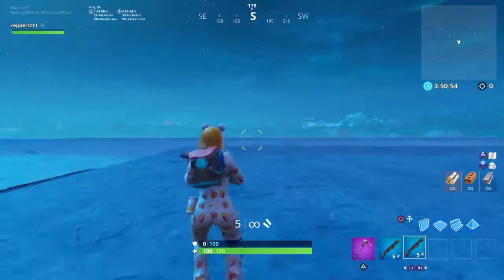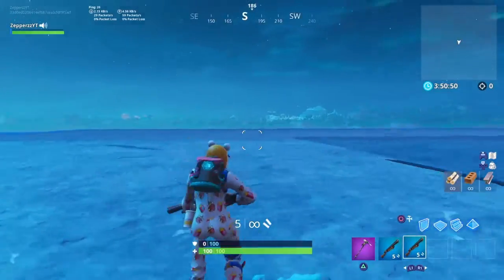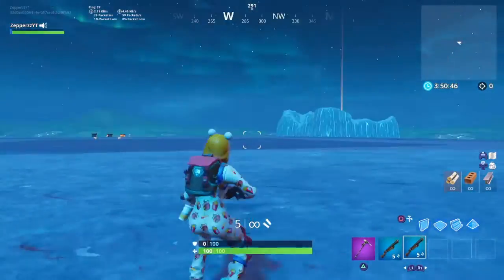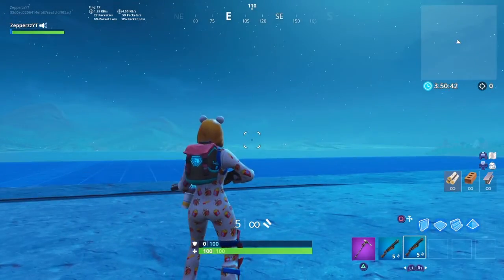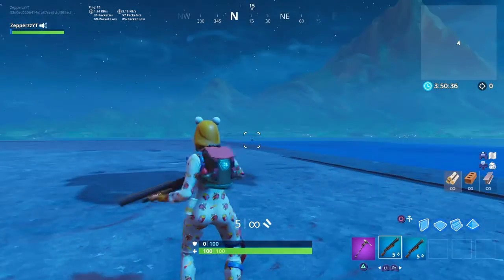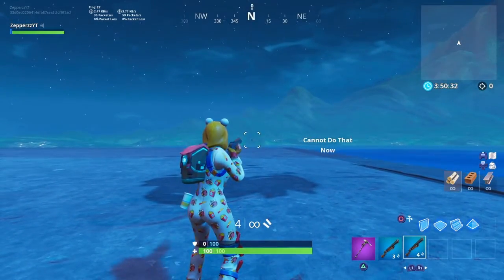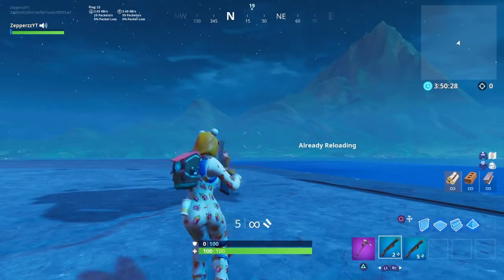Alright guys, so double pump — what you'll need to do is shoot and click reload at the same time. As soon as you shoot, you click reload and it should reload and glitch out, and it will let you switch to your other shotgun without the little timer. I just did it real quick.